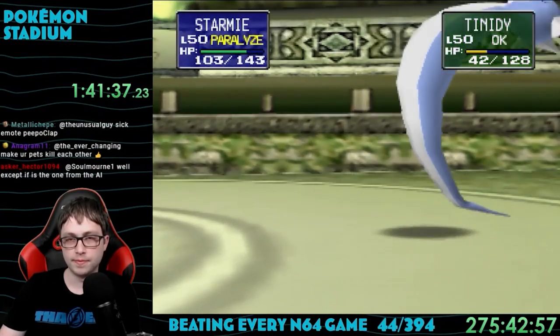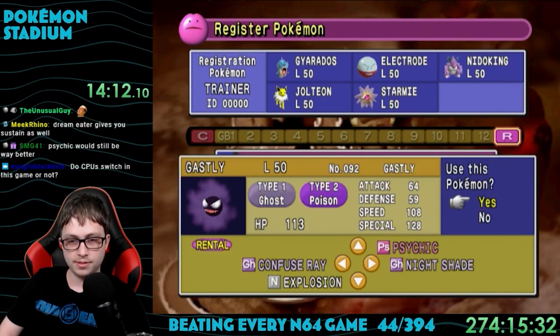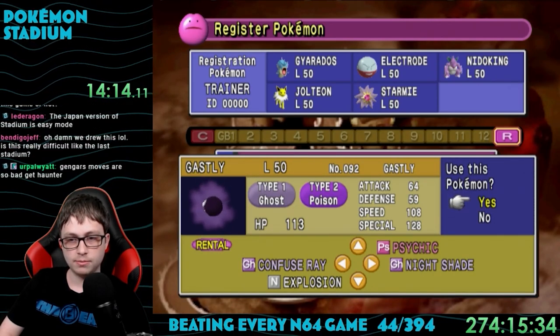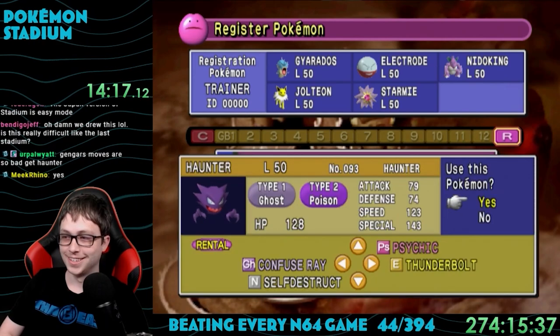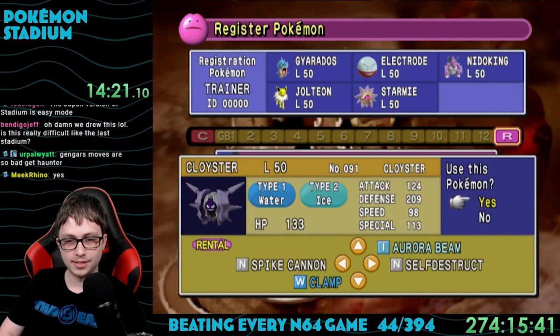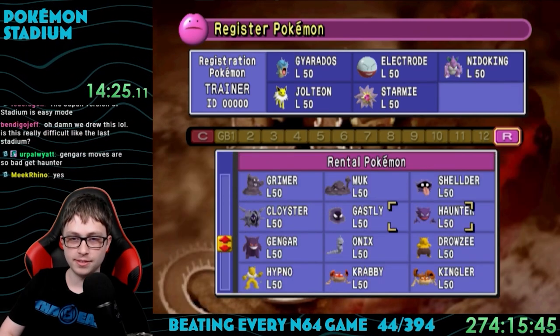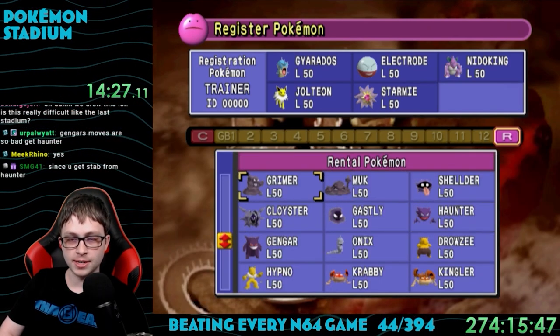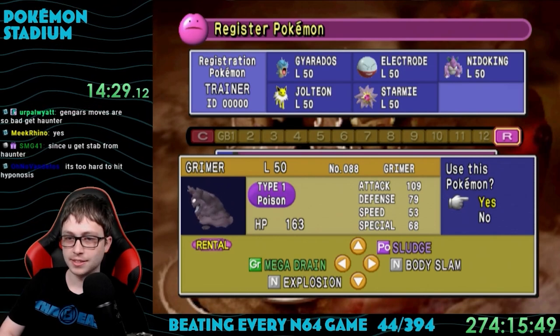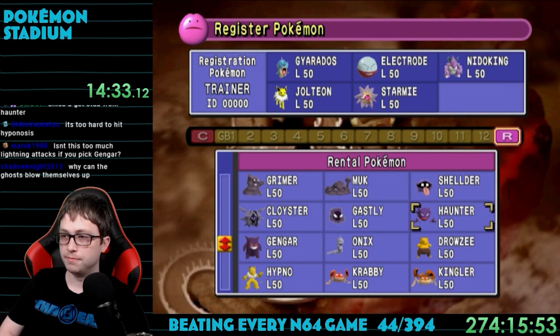Unlike the previous game, this one has all Pokemon available even as a rental. The only ones you can't have are Mew and Mewtwo, although you can get them if you import from your Game Boy. This is still Gen 1, so the good Pokemon will be similar to before. The first team I came up with was Gyarados, Electrode, Nidoking, Jolteon, Starmie, and Haunter.